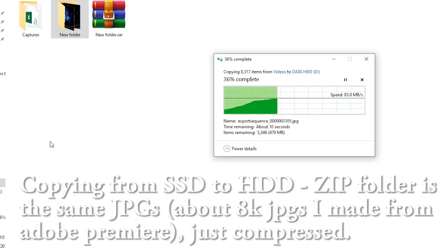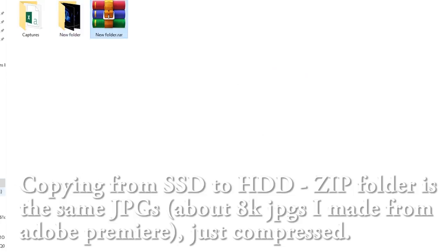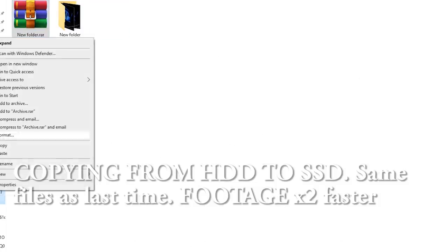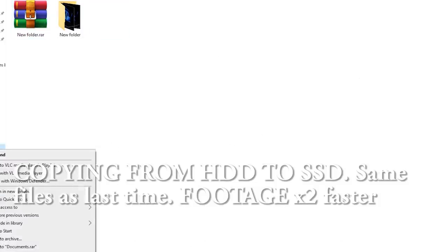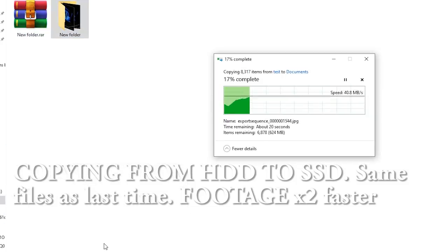Secondly, there's an issue of how much data you can actually transfer — the read or write speed. Different files end up having different transfer speeds depending on their size. For example, if you have tons of small files like JPEGs, it can take a long time to read or write that data compared to a large MP4 of equivalent size, or a zip file containing all of those JPEGs.